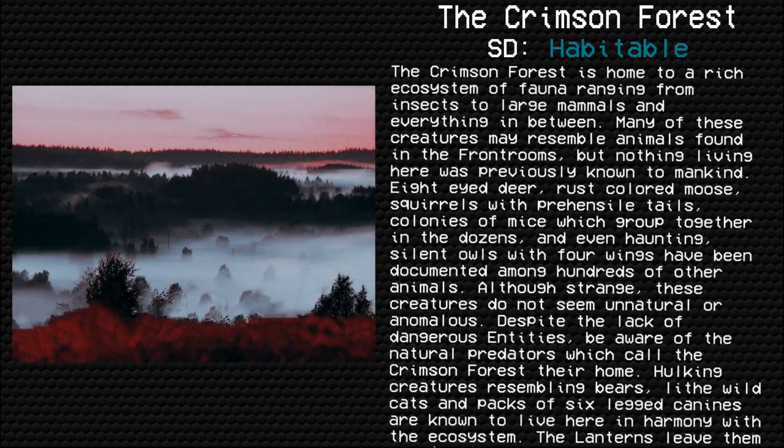The Crimson Forest is home to a rich ecosystem of fauna ranging from insects to large mammals and everything in between. Many of these creatures may resemble animals found in the front rooms, but nothing living here was previously known to mankind. Eight-eyed deer, rust-colored moose, squirrels with prehensile tails, colonies of mice which group together in the dozens, and even haunting, silent owls with four wings have been documented among hundreds of other animals.